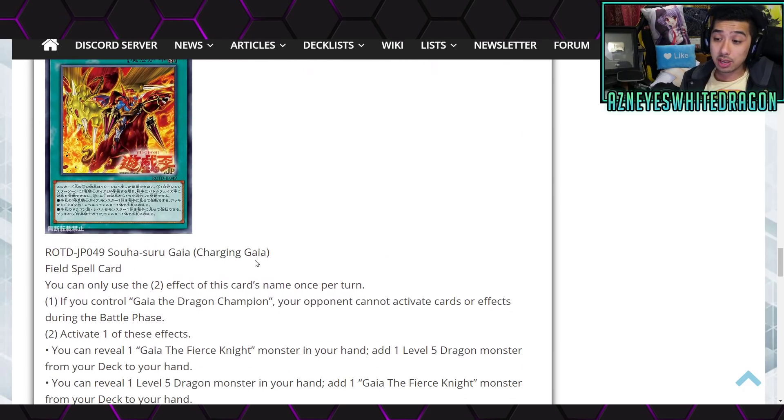Next up we have Charging Gaia, which is a field spell card. You can only use the second effect of this card's name once per turn. The first effect though: if you control Gaia the Dragon Champion, your opponent cannot activate cards or effects during the battle phase.